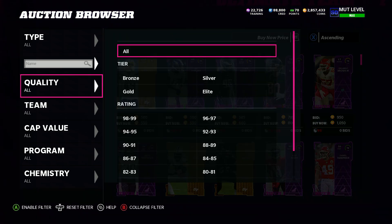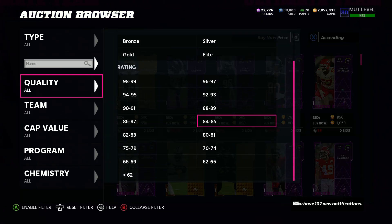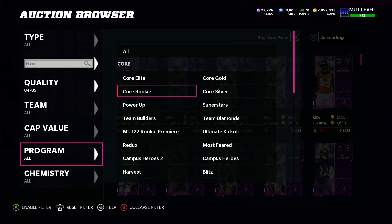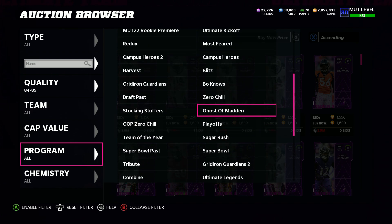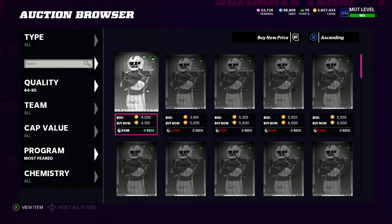What you want to do is just go over to the auction house. My game audio is off, let me turn this music up. So you just want to take over to the auction house — Most Feared. It's up here, don't question me.